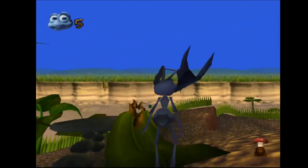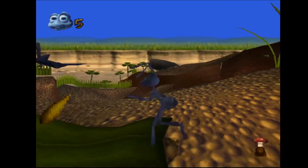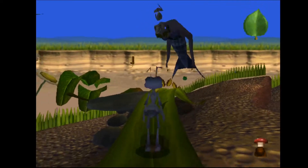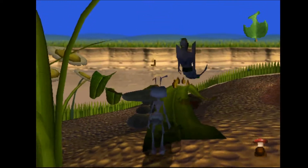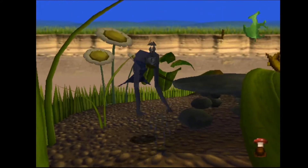First of all, the model appears to be some sort of feminine mermaid creature. Secondly, replacing the model with the Wasp files makes it behave exactly like a wasp would in-game, meaning it still has a hitbox and can kill Flik. That won't stop me from trying to get up close though.